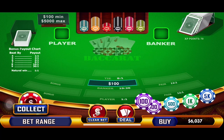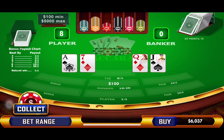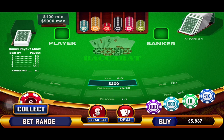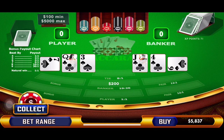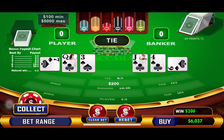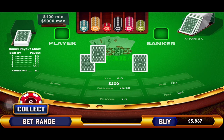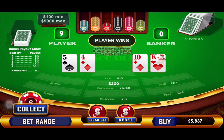We're playing banker at $100. Eight to zero — we've lost, so we jump up to $200. $200 on banker. It's a tie — we act like it didn't happen and don't count it as one of our five. $200 on banker again — and that's another loss. Player wins.